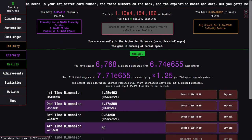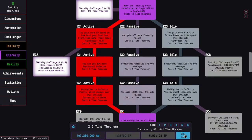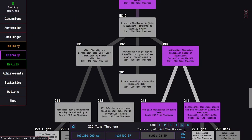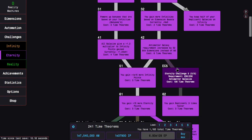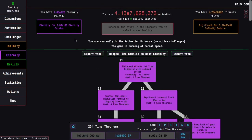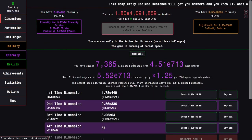I'm probably just going to stay with this build for a while and get a whole bunch of eternity points. After all this, I can gain over 150 time theorems, but it's not enough to get anything because now the time studies are very expensive. Individual time theorems don't really matter at all at this point — it's really about getting lots of them at once.